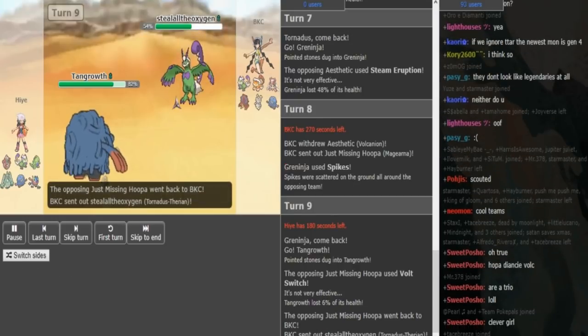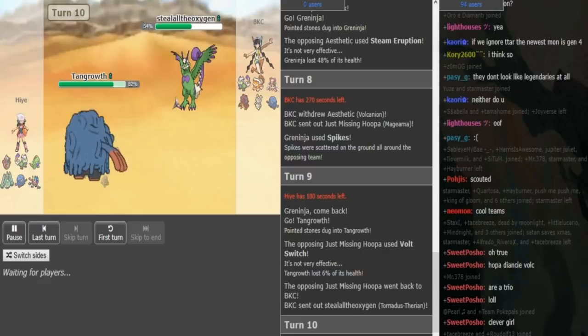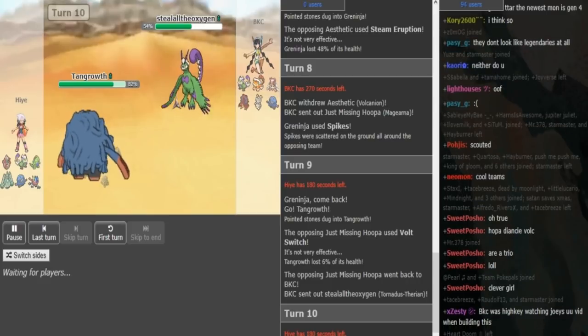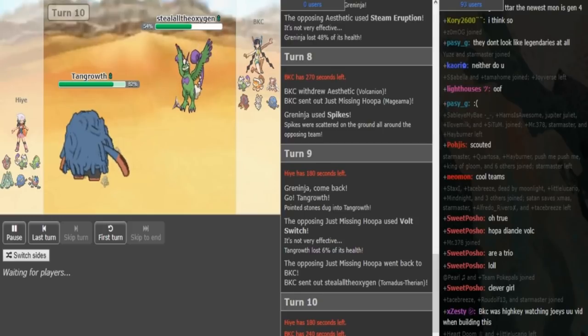So now we could see Tornadus or Volcanion come in — he goes into Torn, just wants to get some regeneration most likely. This Torn is either Z-Hurricane or Z-All-Out Pummeling. It could definitely be All-Out Pummeling, because he doesn't really have good Heatran switch-ins. He has Diancie, Volcanion, and Landorus to check Heatran, but all those three don't really wanna come in on Heatran. Lando takes a lot from Magma Storm, or gets destroyed by Fire-Z. Volcanion and Diancie both get hit hard by Earth Power. So he doesn't have great Heatran counters, he only has some checks. So this might be All-Out Pummeling, or it might also be Skystrike. I'm not 100% sure.